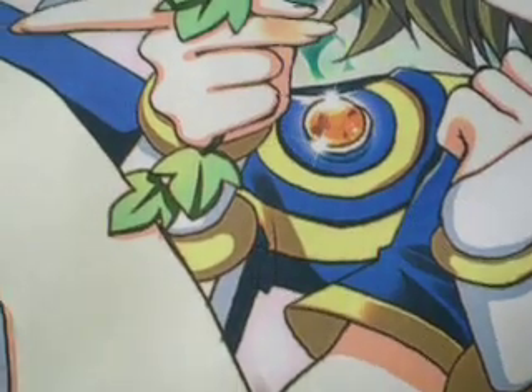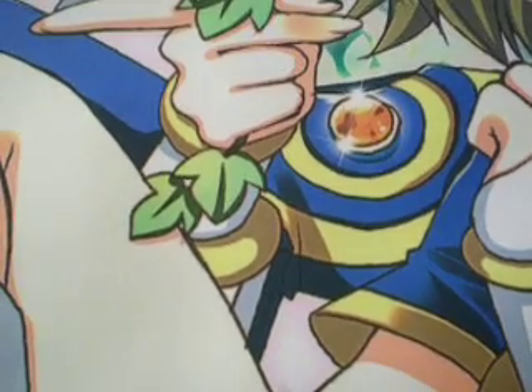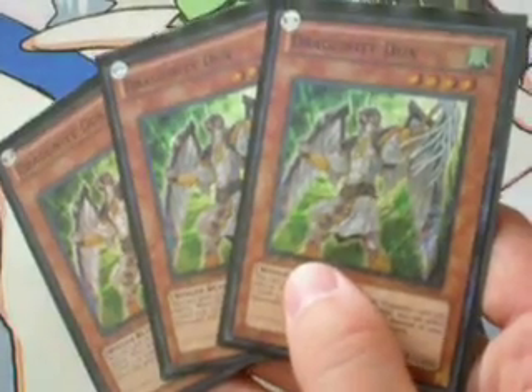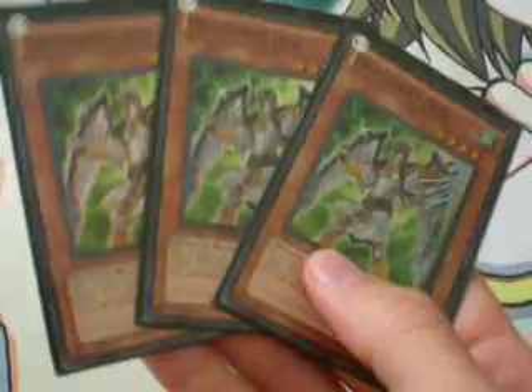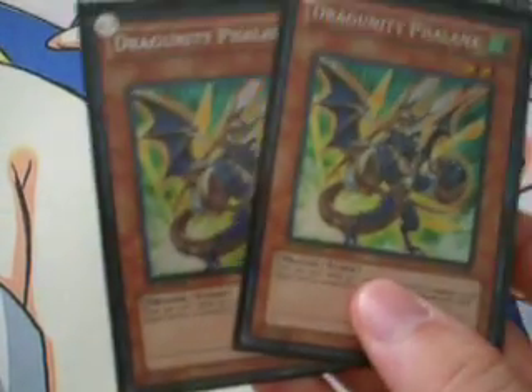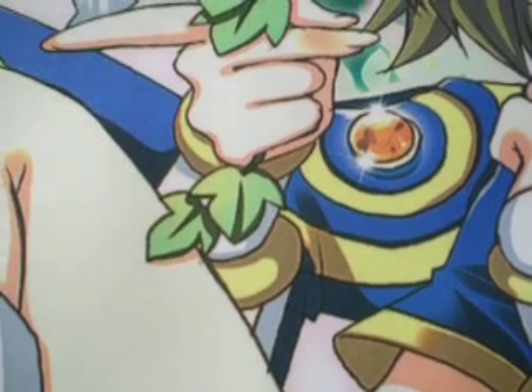It's Red-Eyes Darkness Metal Dragon times three. He's a great way to build all kinds of combos. We're also running two Red-Eyes Wyvern to bring back the big guy, obviously. Three copies of Dragunity Dux. We have Ravine to bury stuff for the big dragon, and we also use Ravine to bury Phalanx for this guy. And we can also Surge Dux with Ravine. Two copies of Phalanx — that's all we need. That's basically our Dragunity suite there.